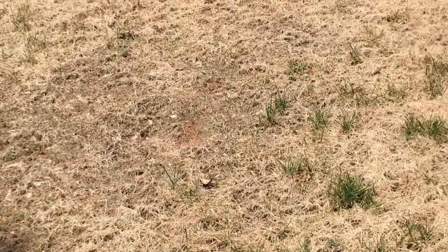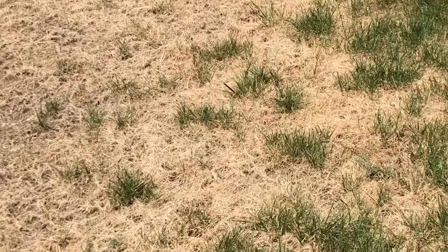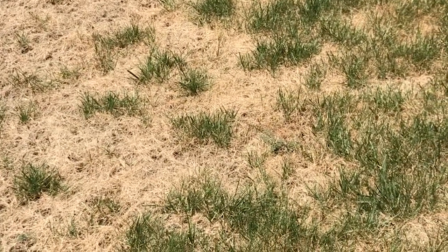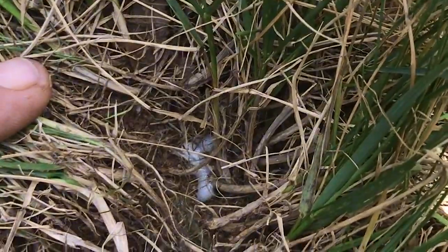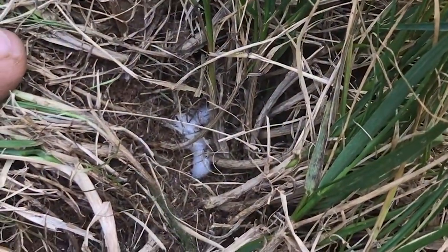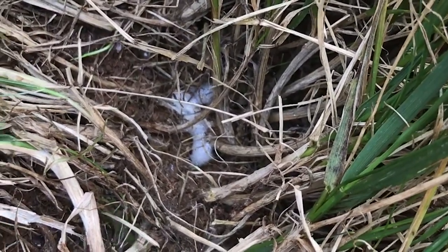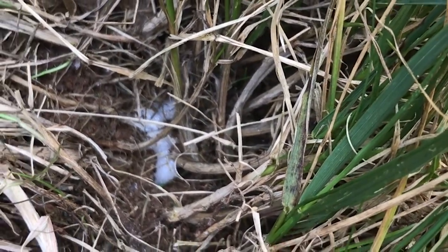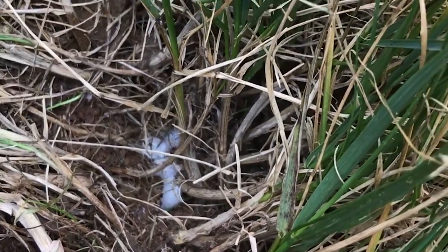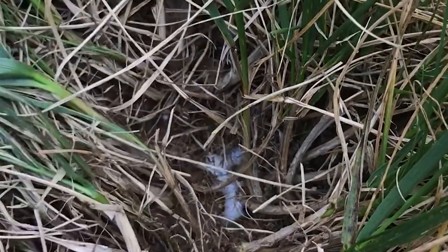This is a fescue lawn in Atlanta. Spittle bug sacks are throughout the crowns of the grass underneath the top layer of the turf. Here is a spittle sack where the spittle nymph, or baby bug, is developing at the crown of the grass. They suck the nutrients out of the grass blade, feeding on that until they become a mature adult.